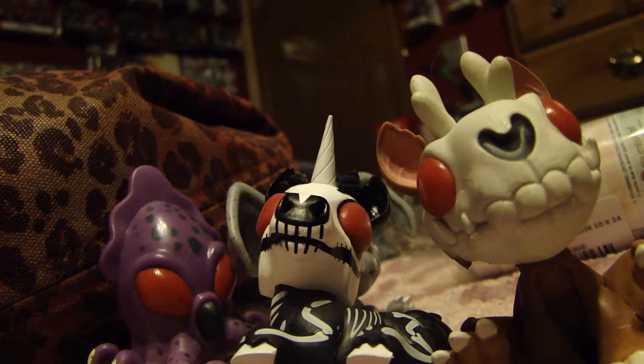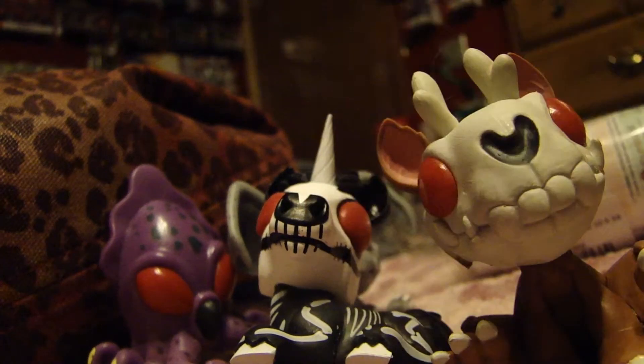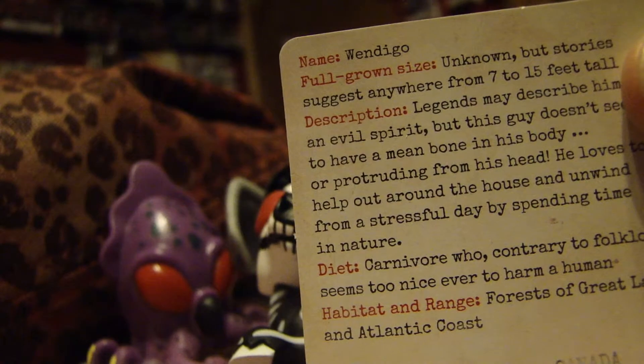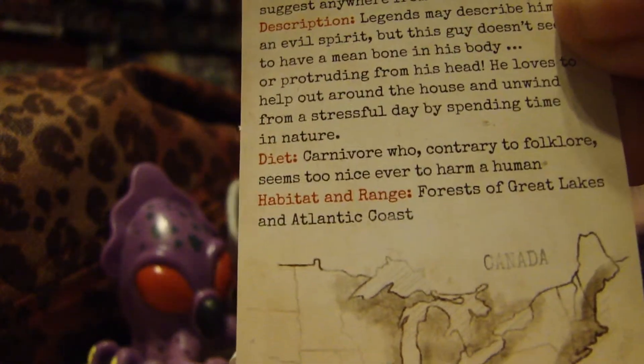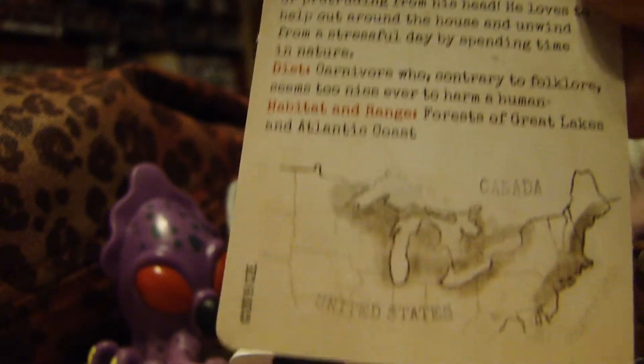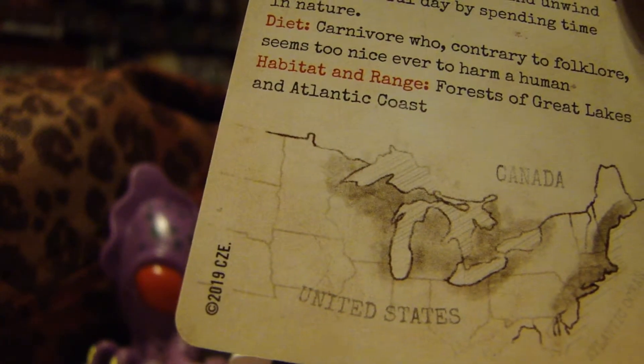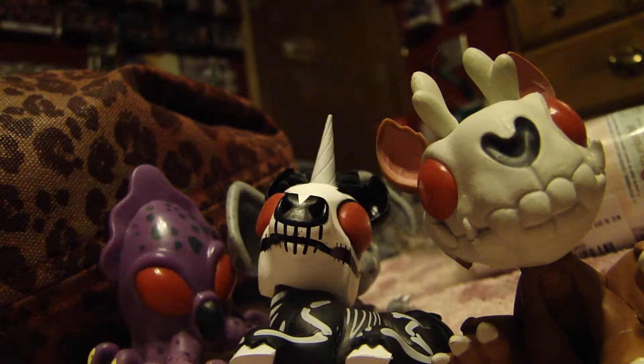What in the world is this now? Wait, I think I know what it is. Is this the Wendigo? It looks like the Wendigo. It is! Oh, it is a Wendigo! I remember Wendigos from Supernatural and on The Wolf Among Us, there's a Wendigo. Of course, he's a carnivore — he eats people. Forests of Great Lakes and Atlantic Coast, so basically he's up north. He kind of lives near where Kawari lives. Oh well, that's a scary thought.